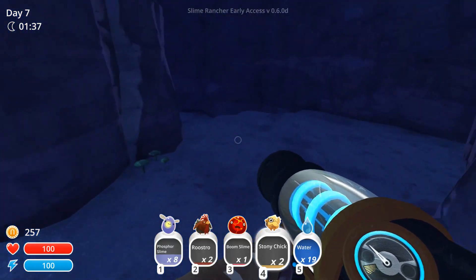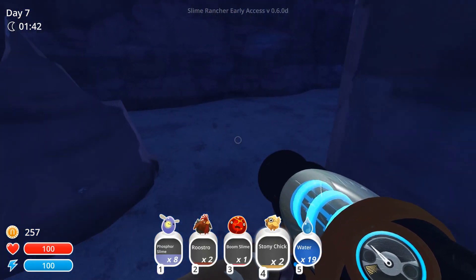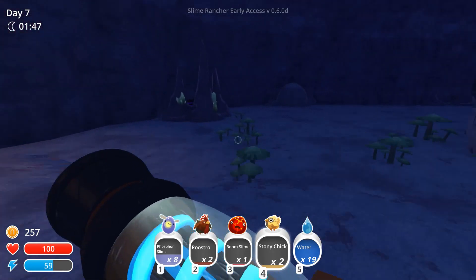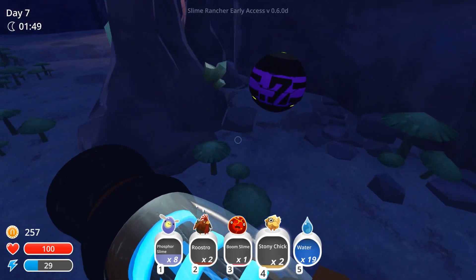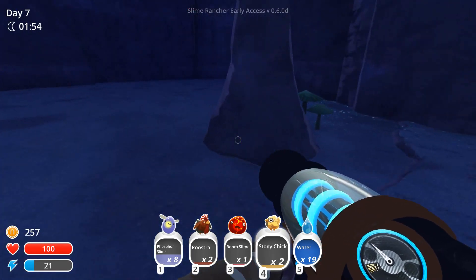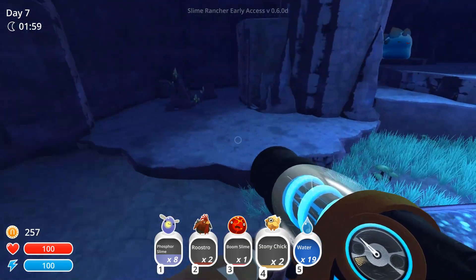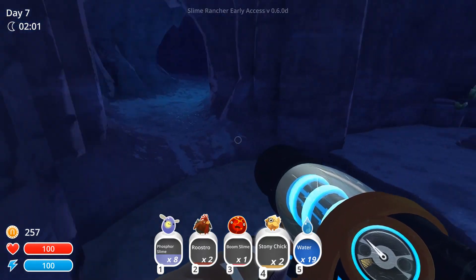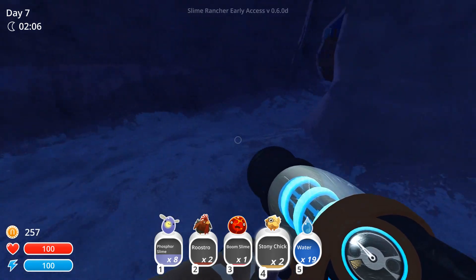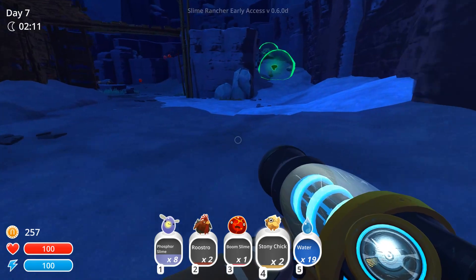Another treasure pod. Anything else in here that I immediately need to pay attention to? It doesn't look like it. There are also teleporters that you can go through. That's a different looking treasure pod — they've all been green so far. There's that up there. Oh, there's this way — I didn't come from this way. I came from the way that I saw the Gordo. There's rad slimes, and boom slimes.